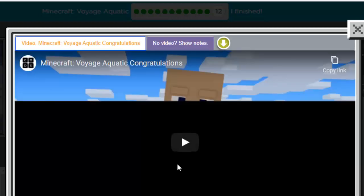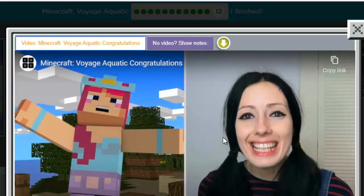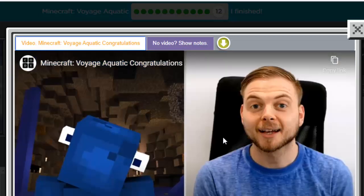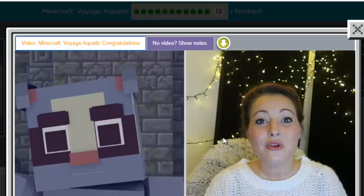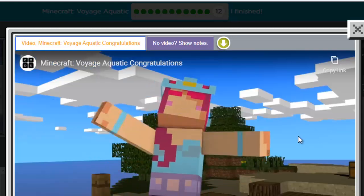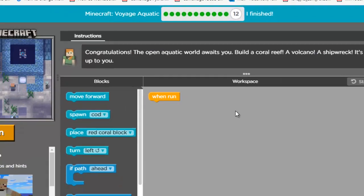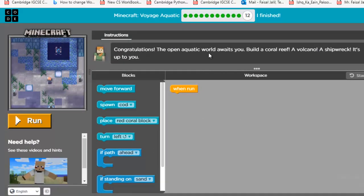Last level — level number 12. Congratulations, you have successfully completed all the levels! Congratulations, you did it! What a great day — all the treasure hunting paid off. The open aquatic world awaits you: build a coral reef, a volcano, a shipwreck — it's up to you.